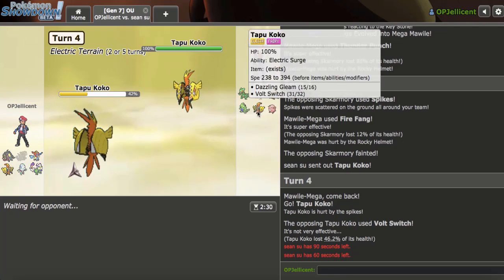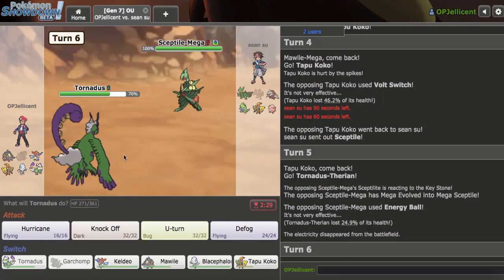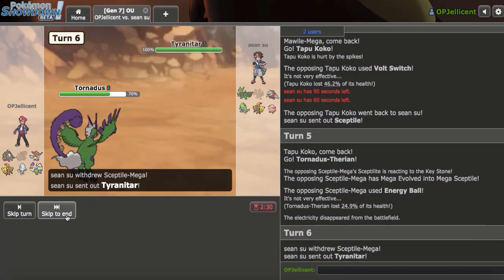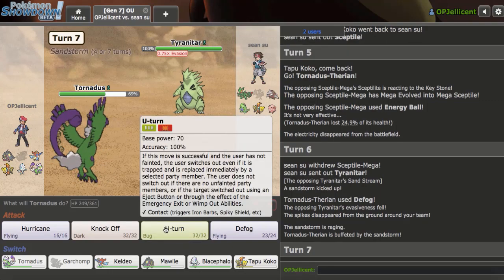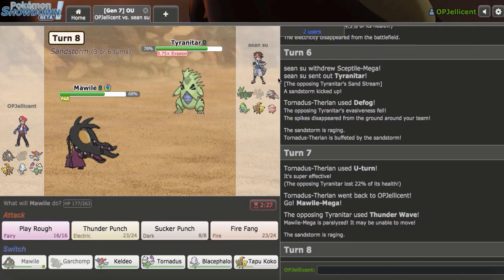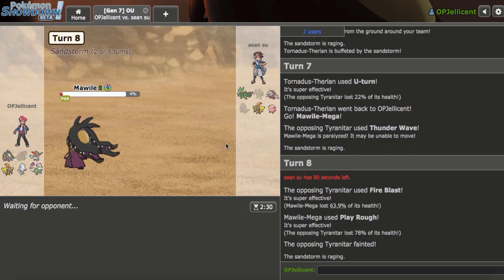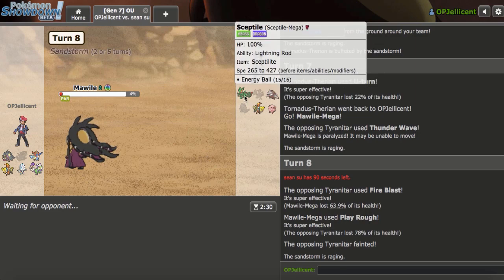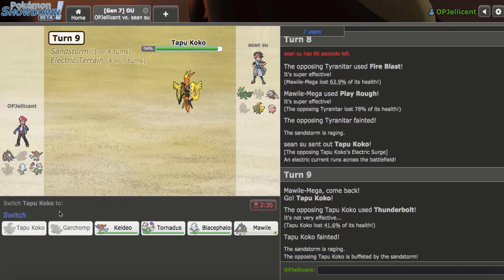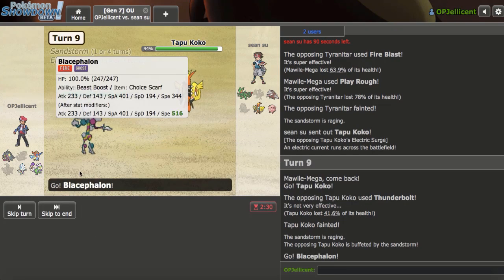I don't know why they're taking so long - you either go T-Tar or you go Drill here. I guess Sceptile can work too. I'll get in Tornadus on Energy Ball. Just Defog the Spike away, that's fine. T-Tar? Okay, I think maybe just U-Turn to Mawile makes some sense here. Oh, they're Thunder Wave T-Tar! Let's go for Play Rough here - as they sack off their Sand Setter. Let's go ahead - Koko comes back in. I think maybe Sucker Punch is more valuable than my Koko. We're going to click Fire Blast.